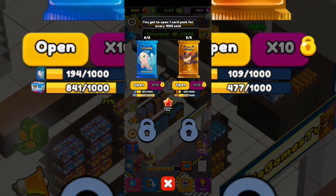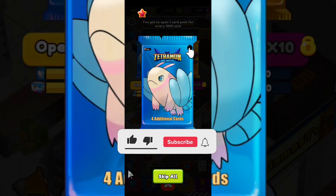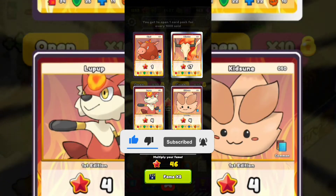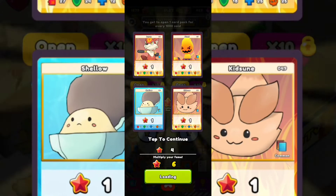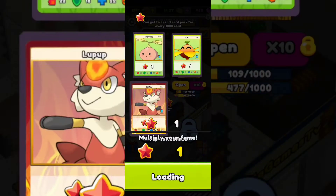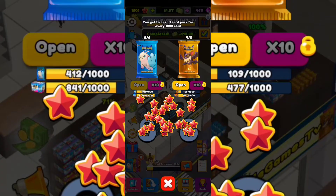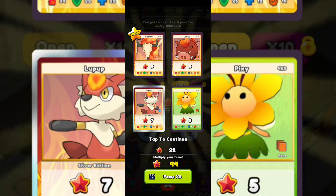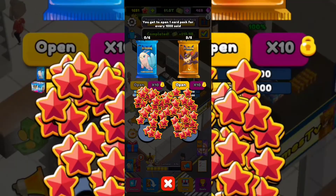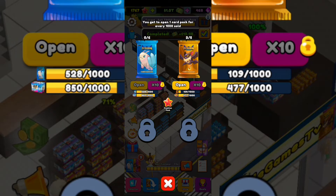You get to open one card pack for every 1,000 sold — don't forget that. I'm going to open one here and skip the animation. I've found different kinds of monsters; I've found a lot already so I probably won't see new ones in this video. If you've gotten further than me, please drop a comment and let me know how your collection is going. Let me try to find a new one in the rare section — nothing... oh, a new one: Minotos! Every time you unlock one, you find different new packs.